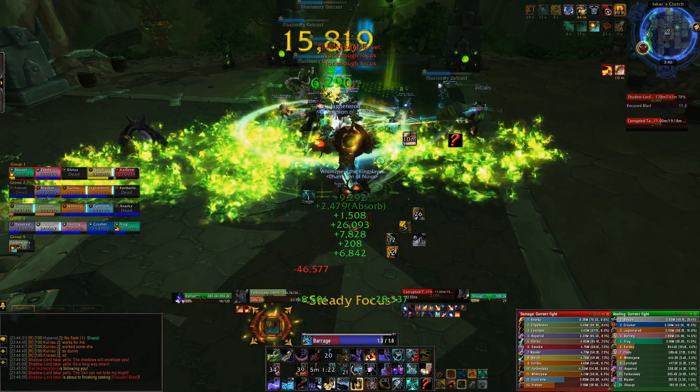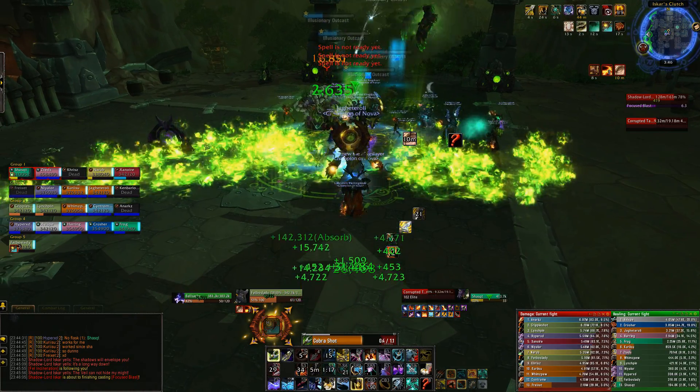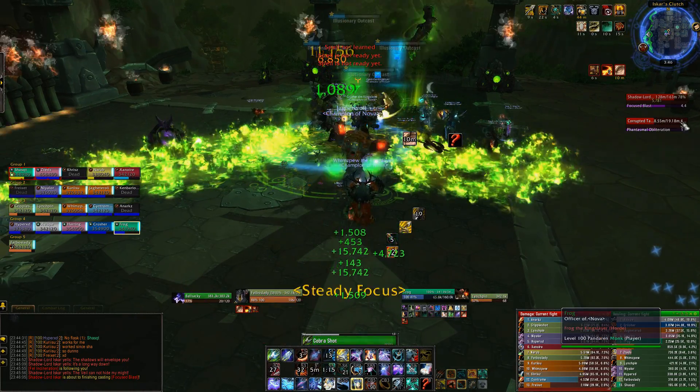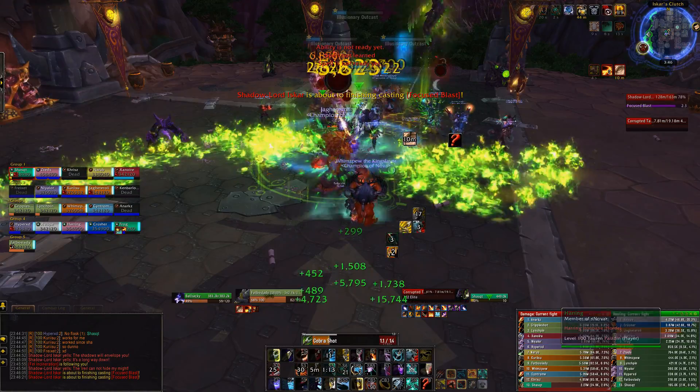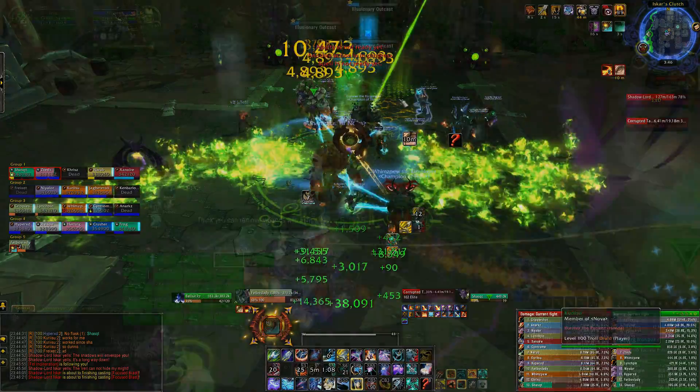Now this boss consists of two phases: one where he's fighting you on the ground and another where he flies away and you have to deal with some adds. He will keep swapping between these two phases throughout the entire fight, so you need to know what's going on for both. The first of which we're going to talk about is the ground phase.